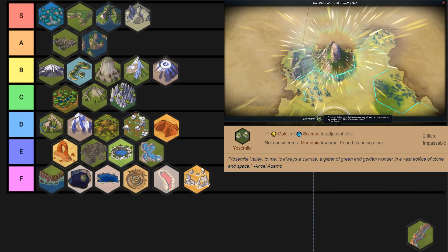Second last wonder is Yosemite — it's just an all-around solid wonder. The only thing really holding it back compared to Piopiotahi is that it's a two-tile natural wonder. Arguably the yields on Yosemite are actually better than Piopiotahi, and in a lot of my games it's kind of like Halong Bay in that I feel like I would actually prefer this over its cultural counterpart — like Halong Bay is the cultural counterpart of the Great Barrier Reef.